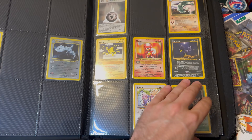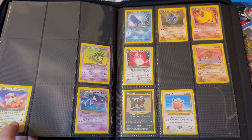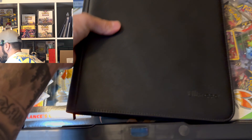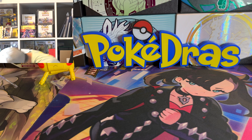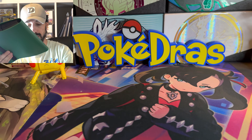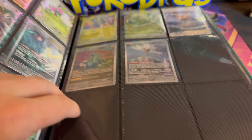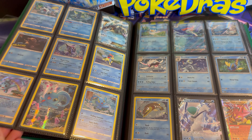We've got all the Neo series in here. I even have a binder — let me see if I can do this without it falling — I got a binder that's just full of promos. Oops, just knocked over Pikachu.